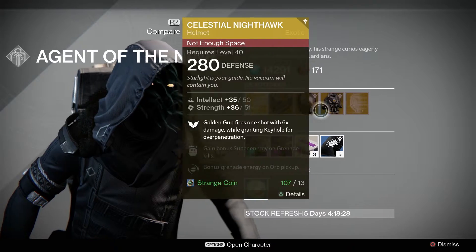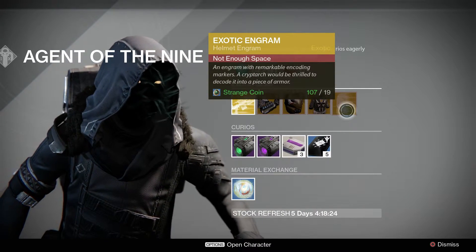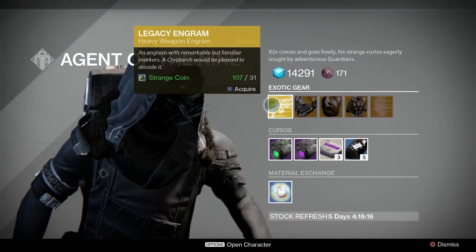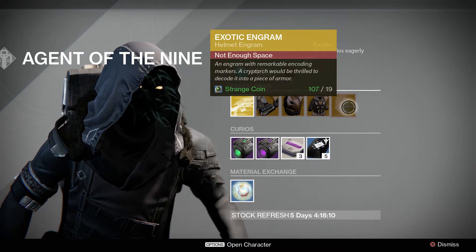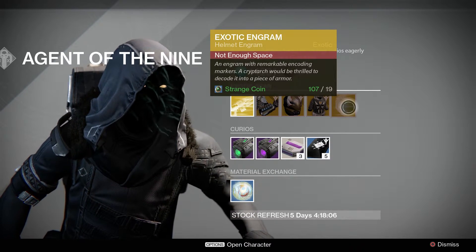Xur really brought a good inventory this week, to be fully honest. Next up is an exotic helmet engram — this right here will decrypt into a year two exotic, unlike the heavy weapon engram. So if you guys want to grab some exotic helmet engrams and decrypt them, you will be getting year two exotics out of this.